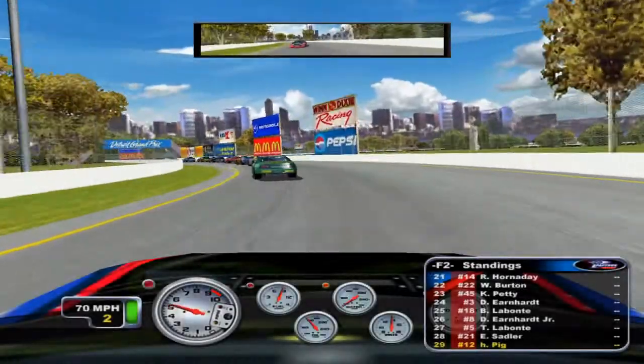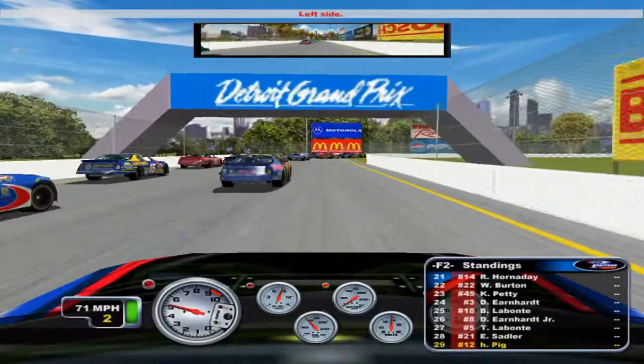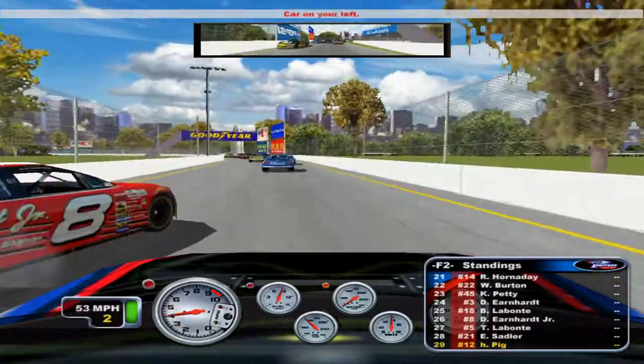Now on to Detroit, a very tight racetrack for Indy cars and even worse for NASCAR. This track is tight to pass on, and there are issues abound on every lap.